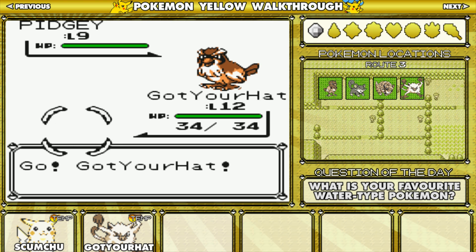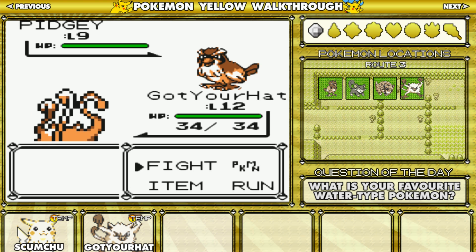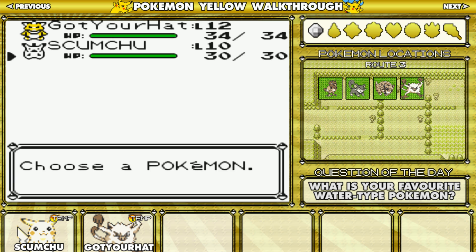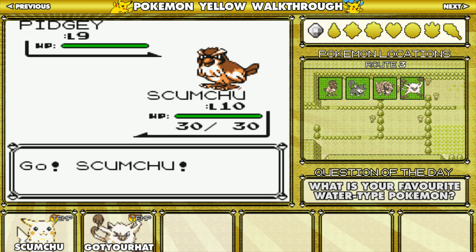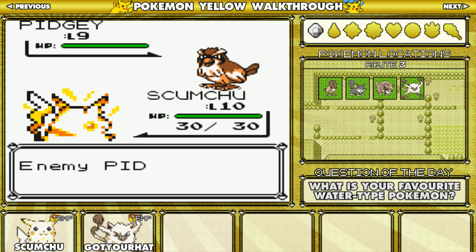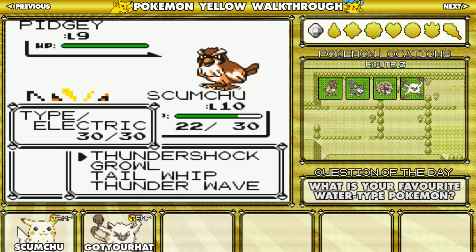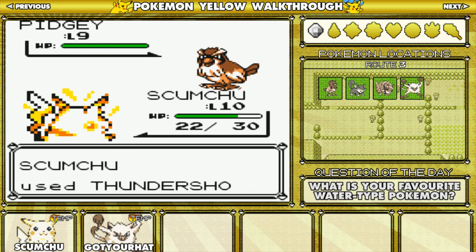There's a lot of Pidgeys and Rattattas on this route and of course I've got Mankey. I'm going to swap out. I'm going to have to use Scumptured a little bit. Also if you've got any Pokemon you'd like me to use on my team drop them below. Let's exclude Dragonite from that because that was pretty obvious.